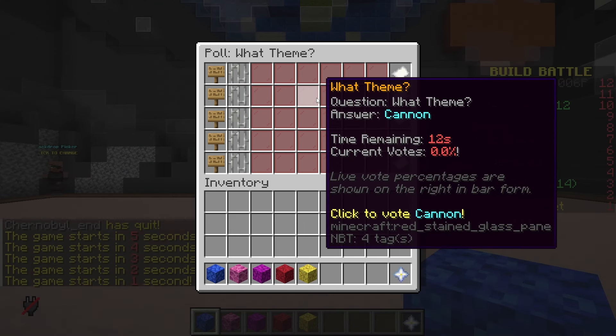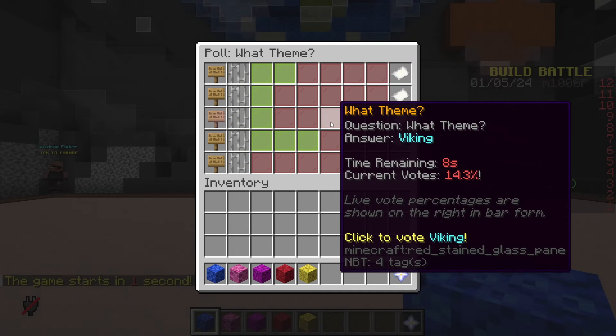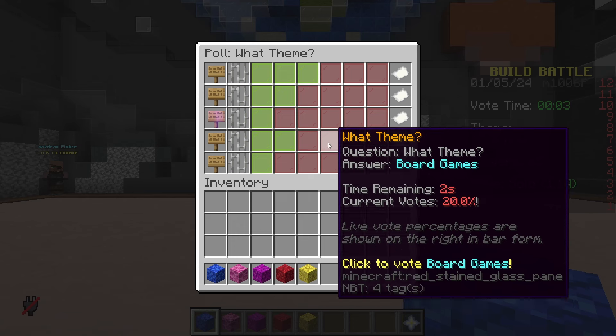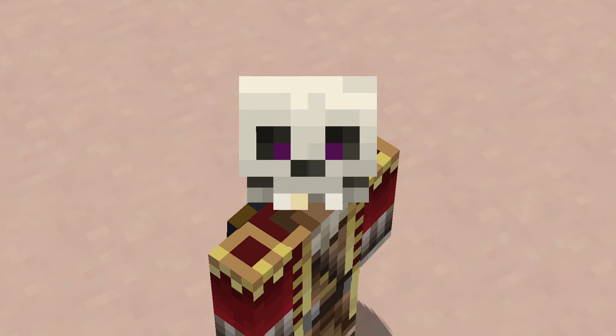The options are camel, board games, Viking, cannon, or glasses. I kind of want to build a Viking, but it looks like glasses is going to win. Glasses — this is quite a weird topic, but actually it's concerningly easy.